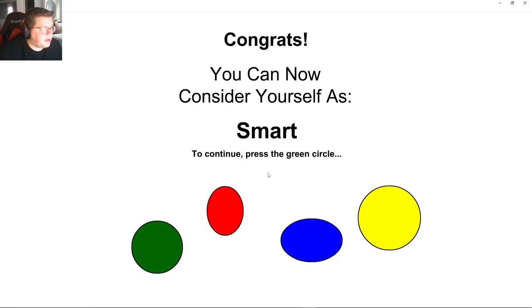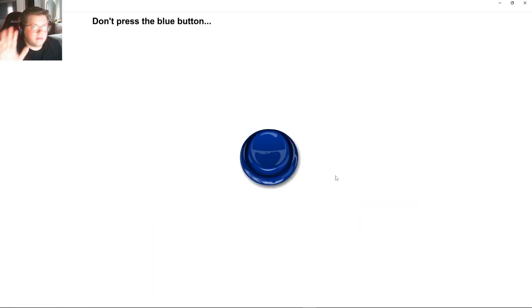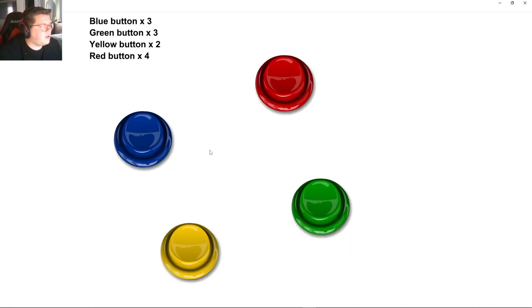To continue, press the green circle — don't. We ain't doing it. Press the yellow square to continue. Blue three, b3, b3, g3, y2, r4. b3, g3, y2, r4.